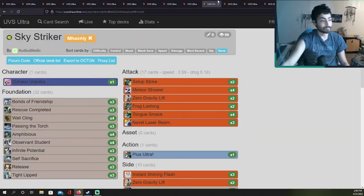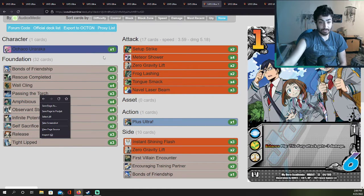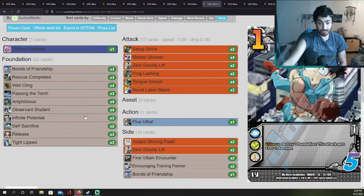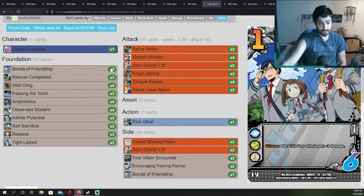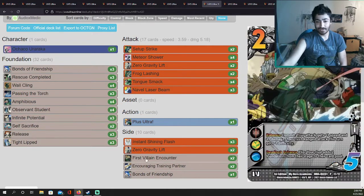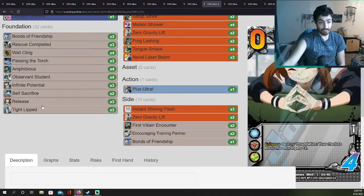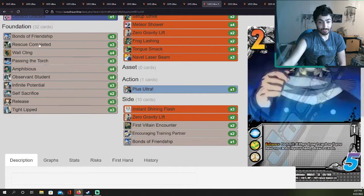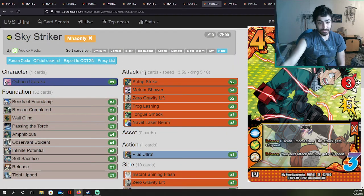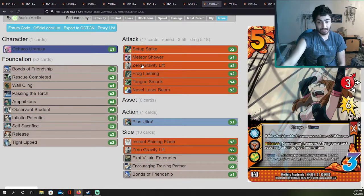6th place — Rico Cross with Uraraka Life. Running Passing the Torch as expected. He has Infinite Potential because he doesn't have low blockers — but running Life means we see Setup Strike and Naval Laser Beam, which is really cool. Two more Zero Gravity Lift in the side deck, plus Encouraging Partner at two, though weirdly none in the main deck — why run Life and not run Encouraging Training Partner in the main deck? Only 50 cards exactly, 17 attacks only — a really unique deck.